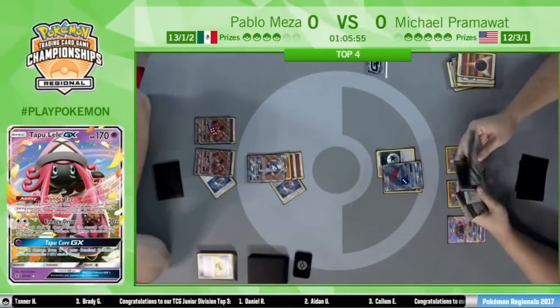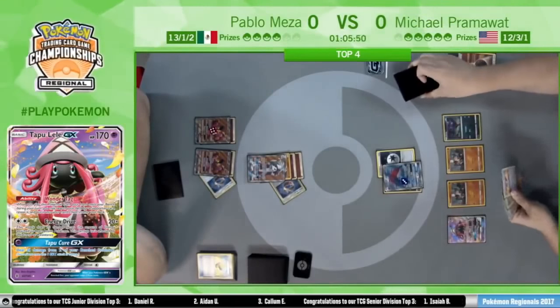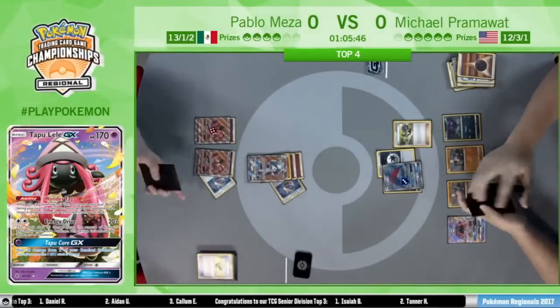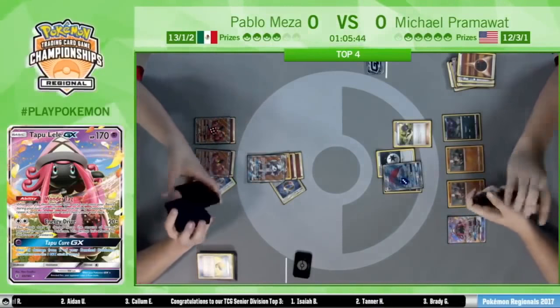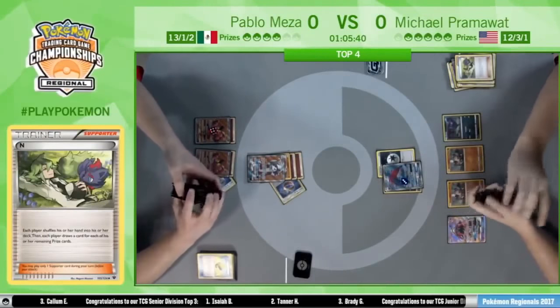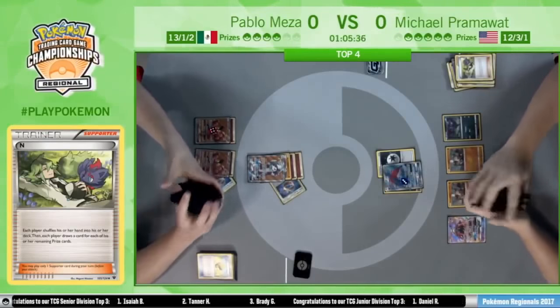An Ultra Ball gets another Zorua. Even though Zoroark is fighting-weak, we've seen how powerful it is even against these fighting Pokemon. He just has the N there — able to get the Zorua onto the bench and then N Pablo down to four. Again, without any support Pokemon, he has no Octillery to draw him out.